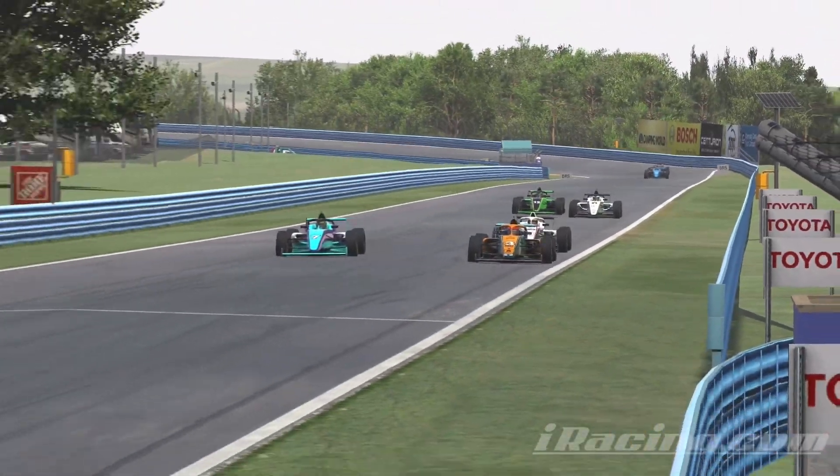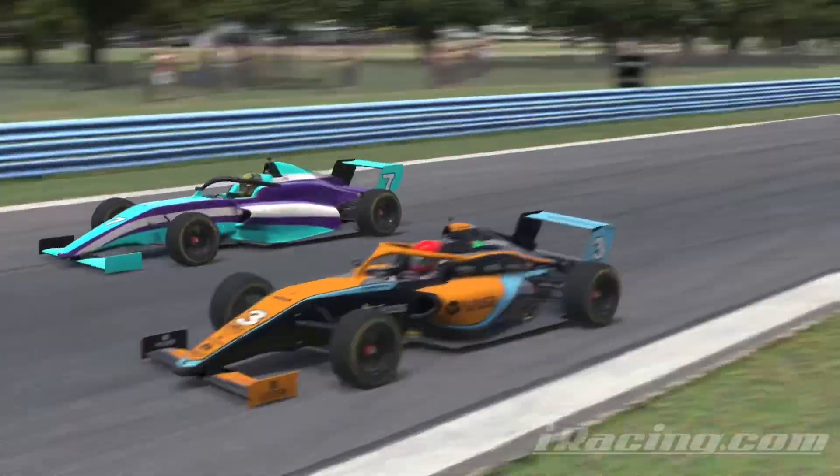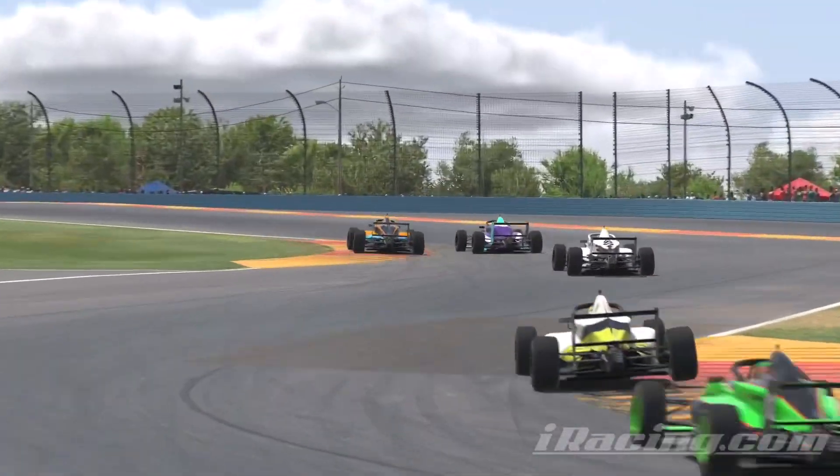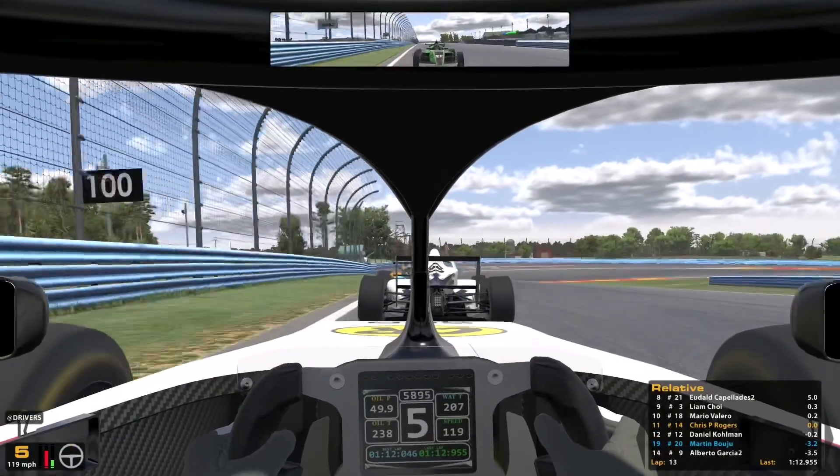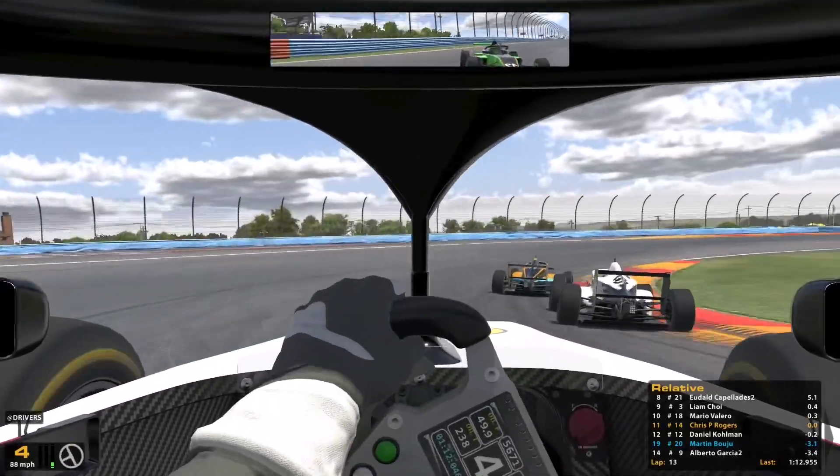Martin in the number seven pulls out of the slipstream of Liam Choi and tries to move on the inside into the loop. He clips the curb and then locks wheels with Choi — that's what sends him out of the race.